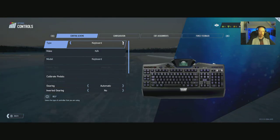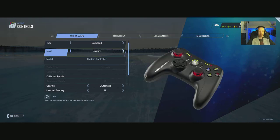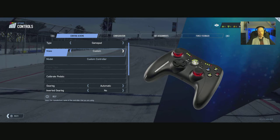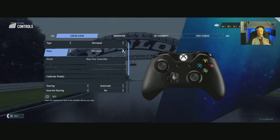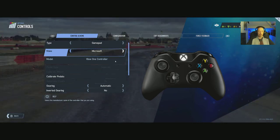Controller type options: gamepad, wheel, keyboard, mouse/keyboard. No DS4 that I can see — I did plug my DS4 in and it didn't work. That could be system-specific to me, as I recently installed the Windows Creators Update and it's caused quite a few hiccups. If you guys plug a DS4 in and it works, please drop me a comment below letting me know. Much appreciated.